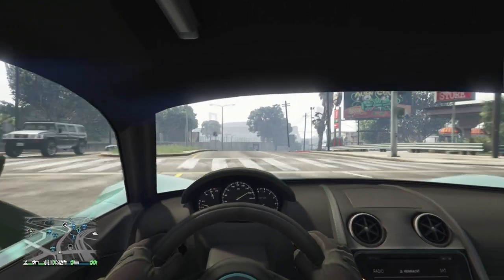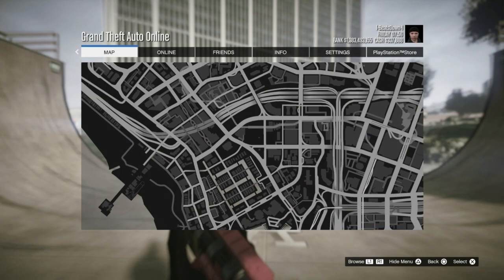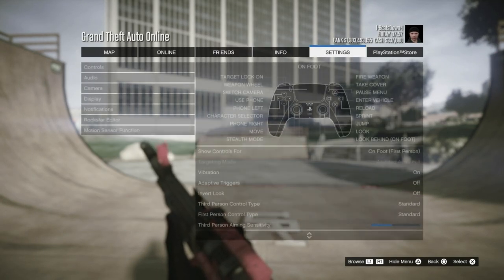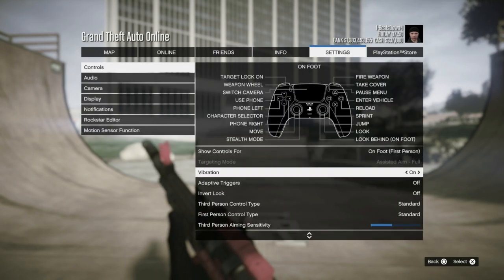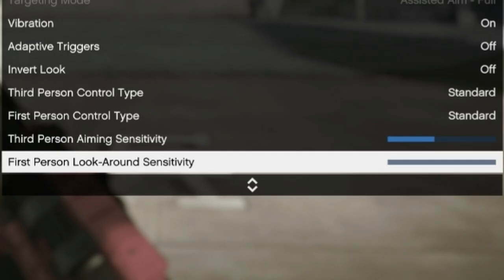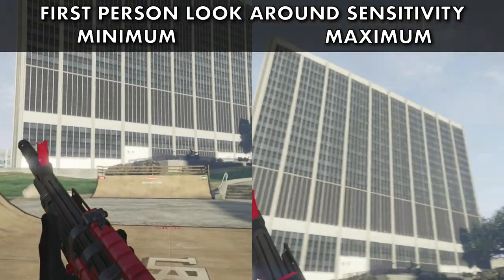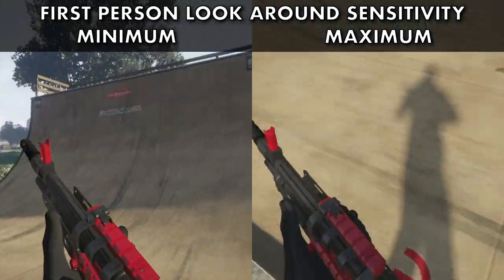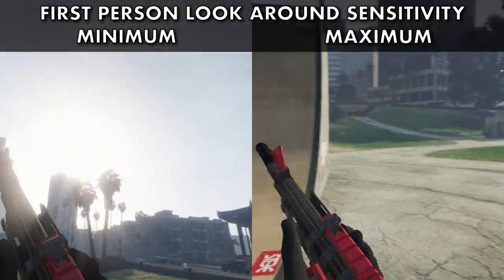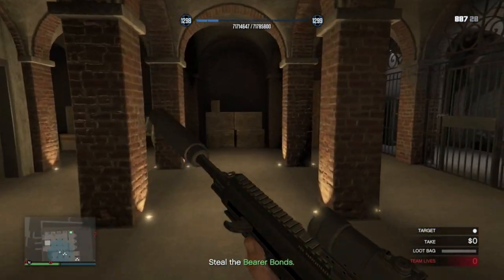Without further ado, let's get to it. Let's first look at the settings you want to get the best out of first person. Go into Settings, then Controls, and then down to First Person Look Around Sensitivity — you want to have this maxed out. This means you will be able to turn around and maneuver a lot faster. You can see the comparison when it's high compared to when it's low — a massive difference. This will also help you navigate tight corridors better.